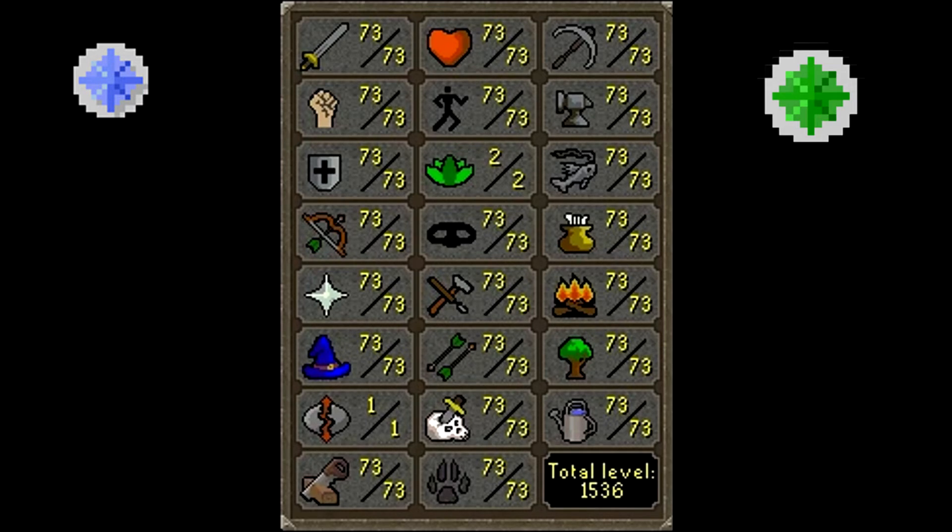All achievement diary tasks must be completed as long as the task does not require a tertiary or unobtainable item, or a skill that has no consistently repeatable training method unlocked. Also, medium tasks are not required unless all of that area's easy tasks are already completed or completable, and the same goes for hard tasks with medium and elite with hard. So basically, before we need to worry about medium tasks, we need to have already completed the easy tasks, and before hard tasks, the medium tasks must already be completed.